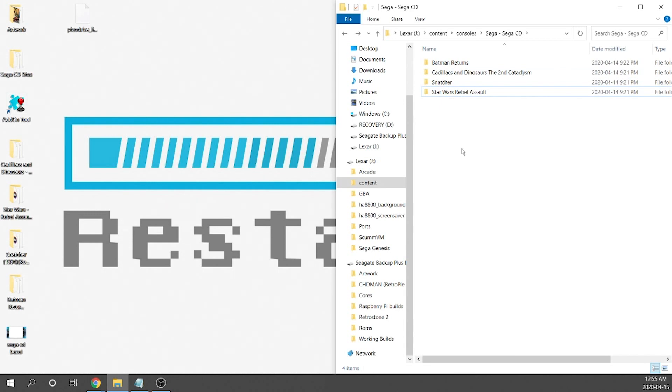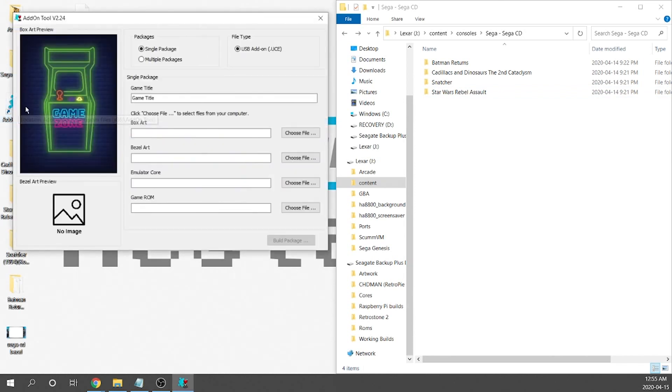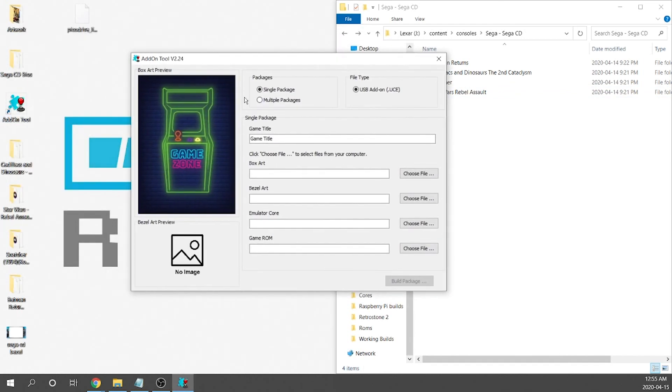All that's left is to create UCE files and get this loaded up. We need to jump into our add-on tool, and it's important that you are on the latest version — version 2.24. It will not work on older versions. If you don't have the latest version, I'll leave links in the description so you can grab it and install it.